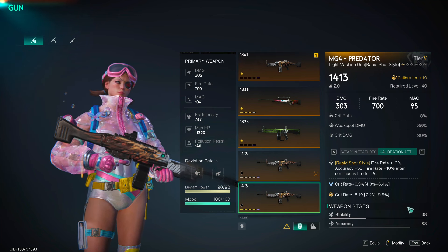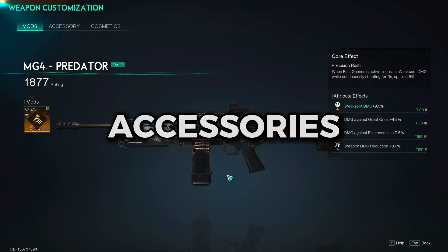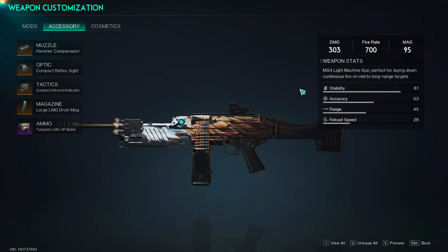If you do the weak spot build, go with double weak spot substats, and if you do the crit build, go with double crit substats.